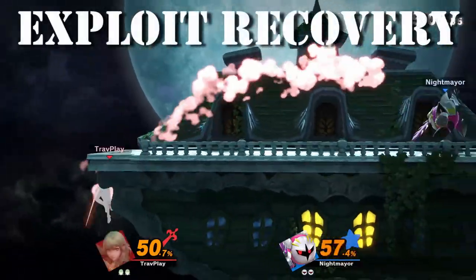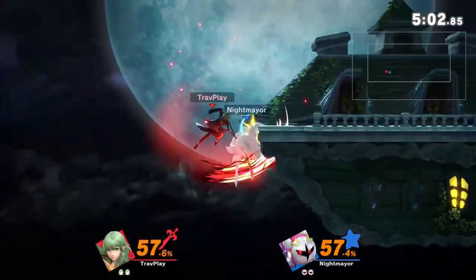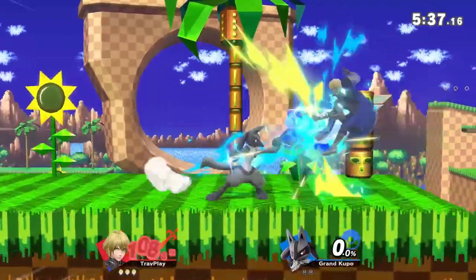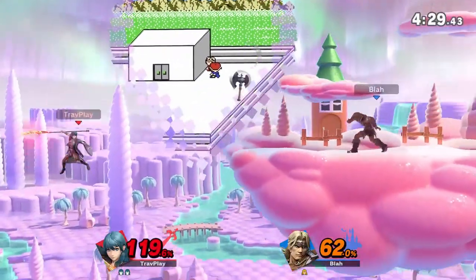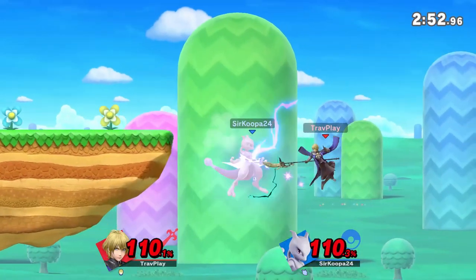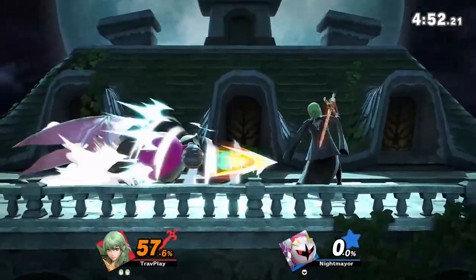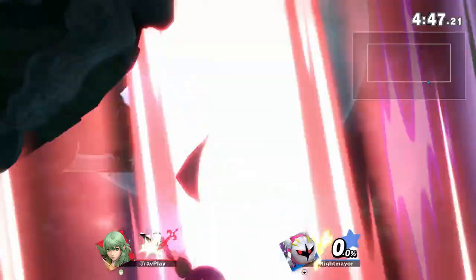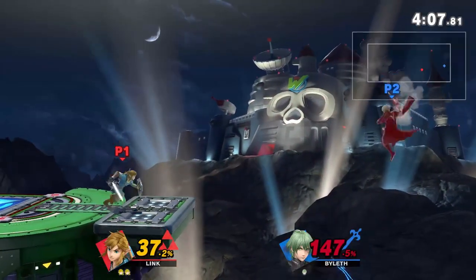Now on to Byleth's recovery. So far I'm pretty impressed — it's a lot like Joker's. His up special can grab the ledge super low and he can use it up to three times off the ledge. If he's too low, he can tether grab the bottom of the stage and wall jump up. To change up his fall speed, he can throw out his side special. To exploit his recovery, I found it best to hit him away from the ledge before he gets below it. His recovery is mostly vertical and not horizontal, so try to push him back. Another good tactic is to wait for him to tether grab the ledge and throw out a long-lasting air attack to hit him as he pulls up. If he's lost his jump, that'll usually kill him. If he's down deep, be careful going after him.